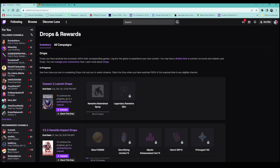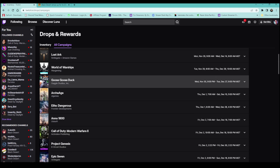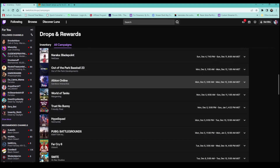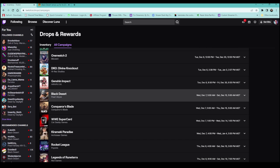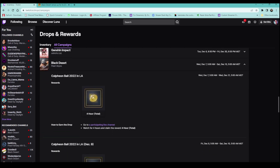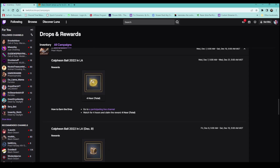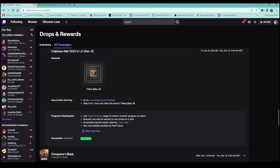If you click up here and go to All Campaigns, this is going to show you all of the games that are currently running special drops on Twitch if you watch these games. We're going to take a peek here — you see Black Desert. Go ahead and click Black Desert and open that. It's going to tell you all different kinds of stuff about what you'll get. For four hours total, you're going to get a drop here. You'll also get a nice little chest after one hour on December 9th for watching the Calpheon Ball.